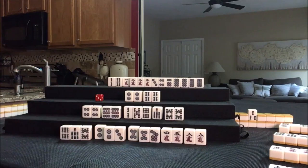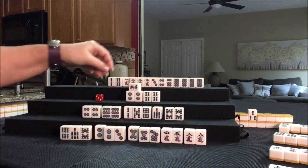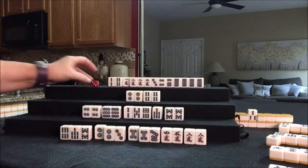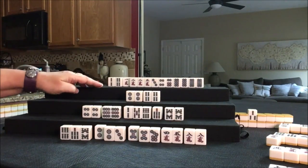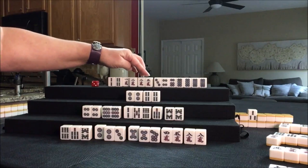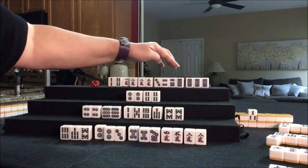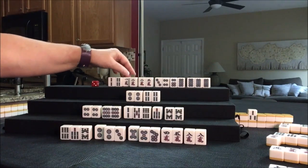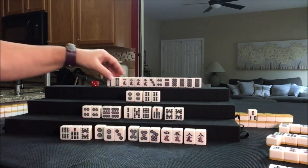Nine bam — nobody can take it. Four crack. Now up here — we could potentially chi and still do all simples. Pone, potential chi, potential chi, potential chi — chi, there is a chi, there is a chi, there is a chi. Let's stay concealed. I'd like to see if we could have them Riichi.